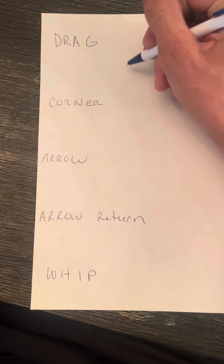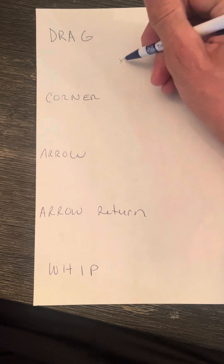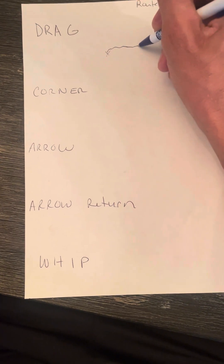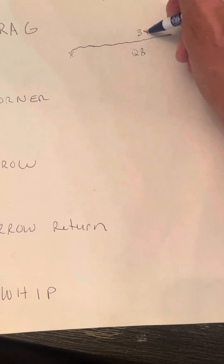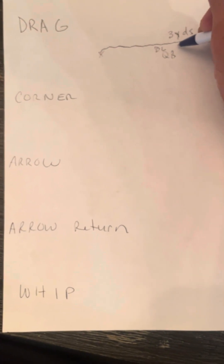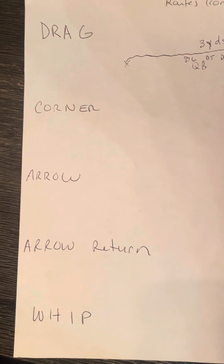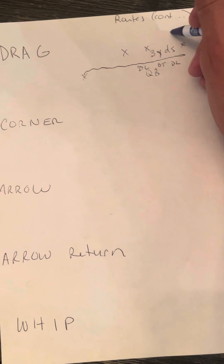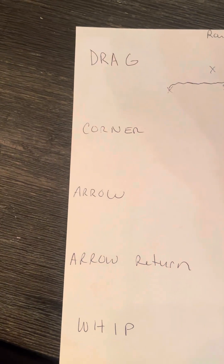A drag is just the quick under route that's run three yards behind the defensive lineman — behind their heels. You want to be real short, across the field from point A to point B. It's an under route. When you have linebackers, you want to be underneath them so we can run a route over top, usually a dig route.